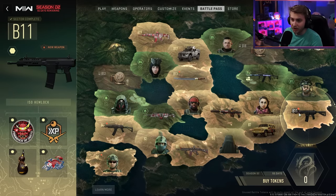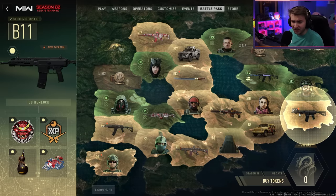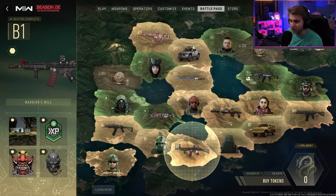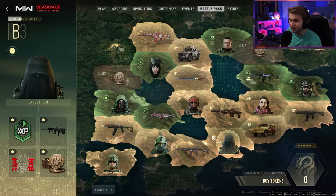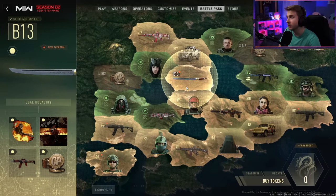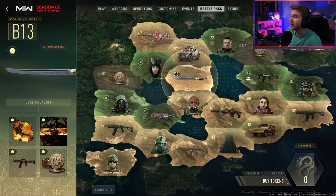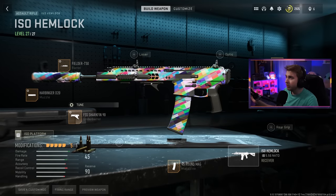In case you don't know how to unlock the ISO Hemlock, it's in B11 on the battle pass. I had 50 battle pass tokens going into this season — at first it wasn't letting me use them, then it did, confusing mess but I'm not complaining. I worked my way toward the shotgun first, then toward B11 which had the ISO Hemlock, and also got the dual Kodachis and a mastercraft for the ISO Hemlock.